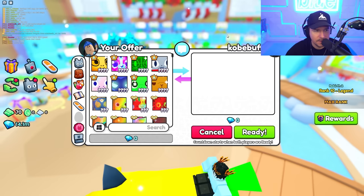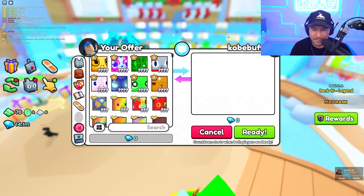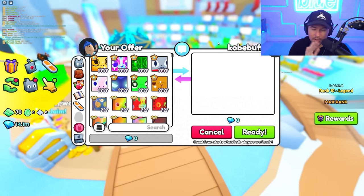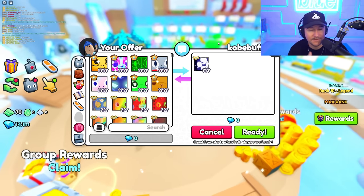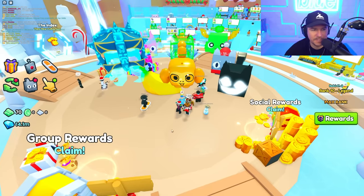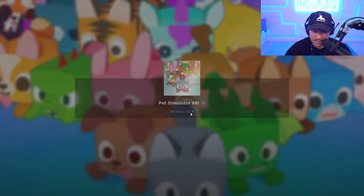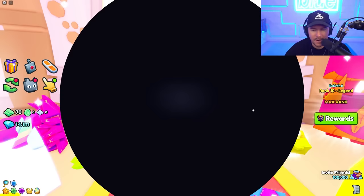Let's see what Kobe Buff has to offer. We've made one trade so far — you guys can rate it out of 10. I already know everybody hates on my trading videos so I'm going to get a 0 out of 10, but I think the trade was pretty close. Even though I gave away Goldens, I got more huge pets out of it — from a power perspective it was a good deal. We're going to give another server a chance. I'm going to try a normal server because sometimes there are some gems there — I'm talking rare pets, diamonds in the rough.